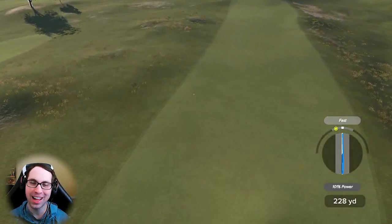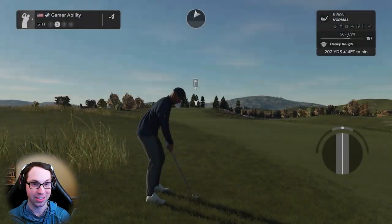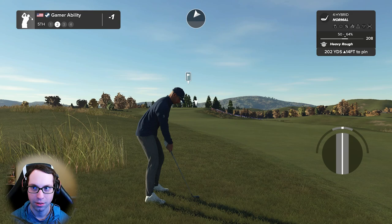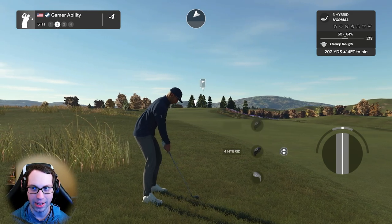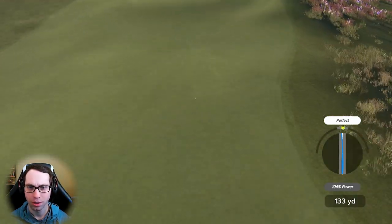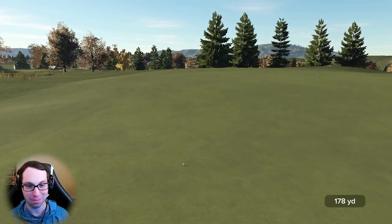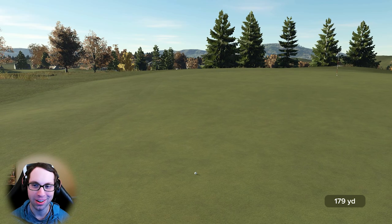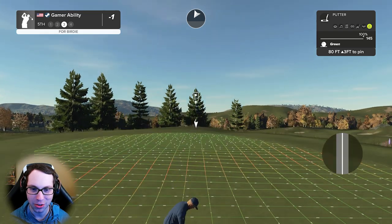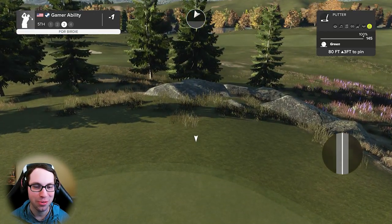It's so cool — the last six courses showcased have all been completely unique and different styles, and this one is no exception. Tough lie here, didn't think we'd get it up there, but 104 yards — a blast! Wasn't expecting to hit it perfect. 80 feet uphill 30 for a putt that could go to two under. The question is can we get it there?